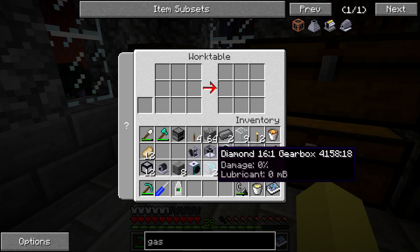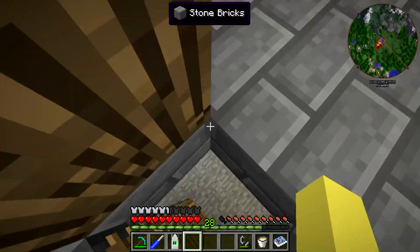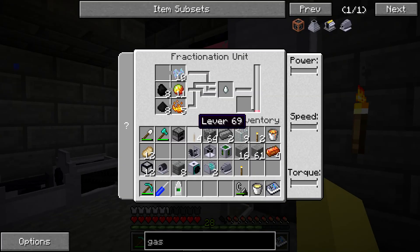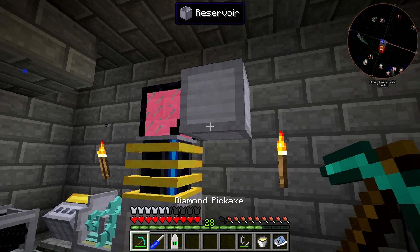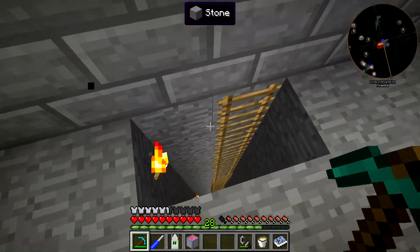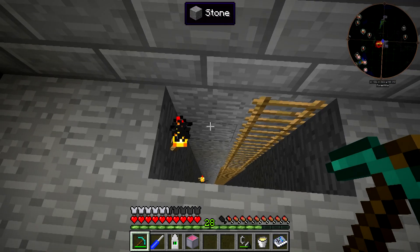We can use the same engine control unit and bevel gear we made before, and one of the diamond gearboxes. I did go and hook the fractionation unit back up — it had a good amount of jet fuel in it, though it stopped because we ran out of netherrack dust. We have another full reservoir and more inside the fractionation unit. We can grab this reservoir and we remembered to bring the fuel line this time, so we should have everything and can head downstairs.